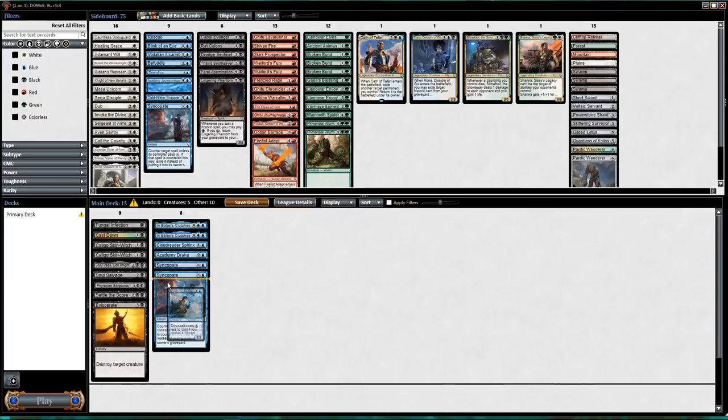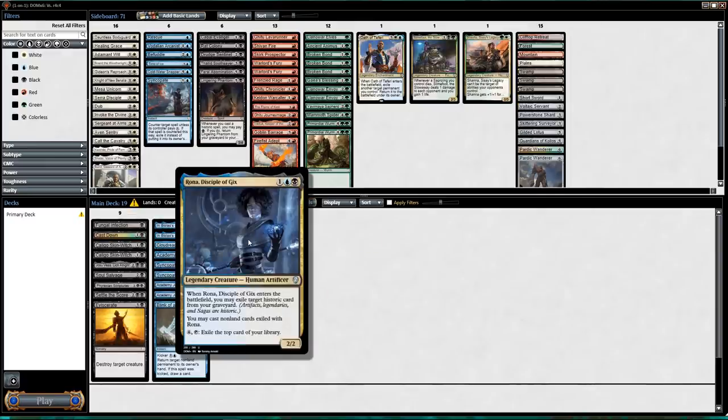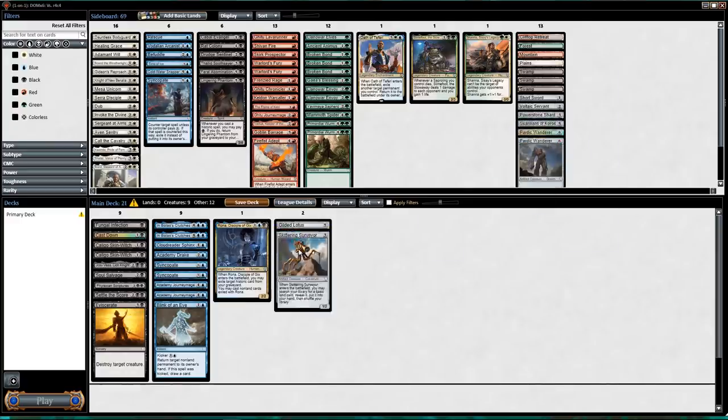Academy Journey Mage is good — five mana 3/2, bounces, cheaper if you have a wizard. Caligo Skin-Witch is actually a wizard. Blink of an Eye is another really good bounce spell — that's 18. Plus Rona, which is pretty nice with all my historic cards — 19. Gilded Lotus with all these expensive cards seems really nice — 20.